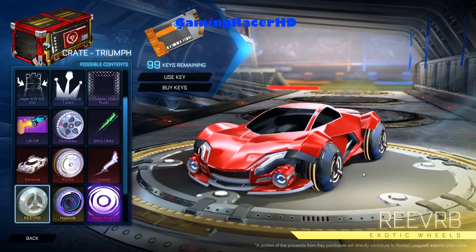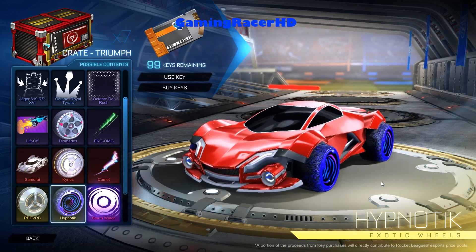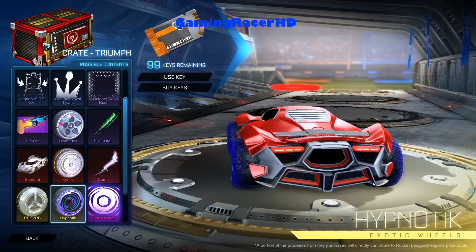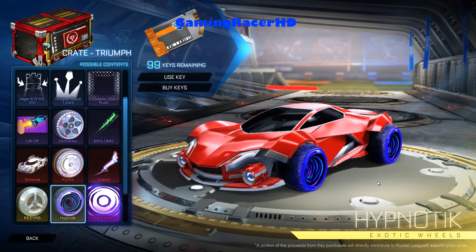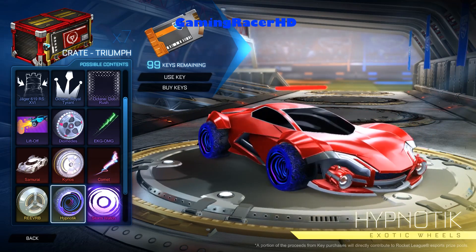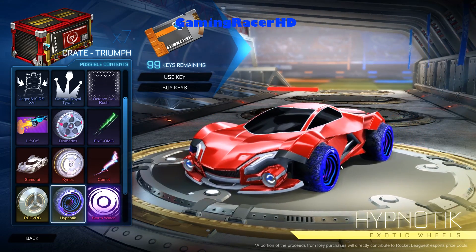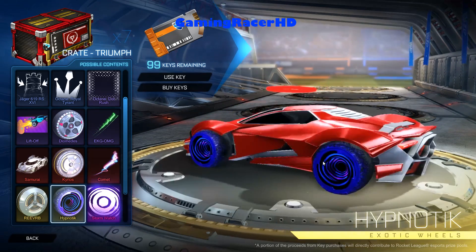Next up is the Hypnotic wheels, which I think are the second best thing in that crate. These ones look bloody amazing. Even the default ones look good — I think they're going for like 2-3 keys for the defaults. The black ones look the best, better than white as well. Wouldn't mind getting some of these.